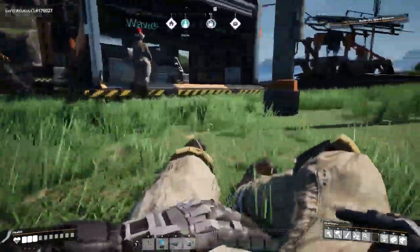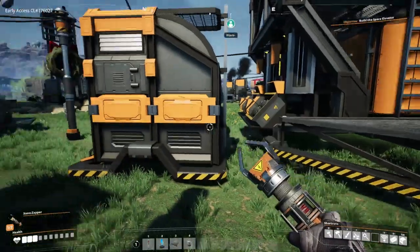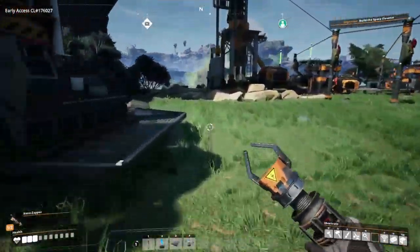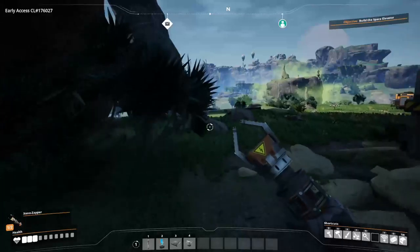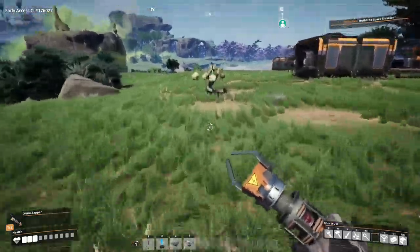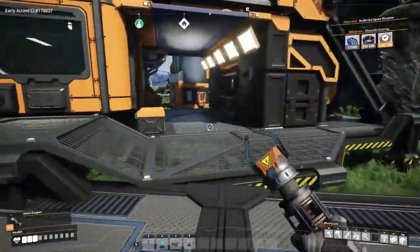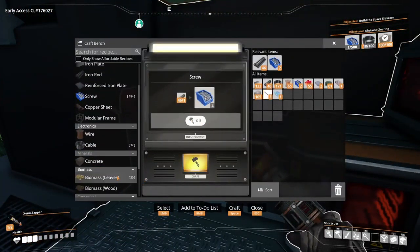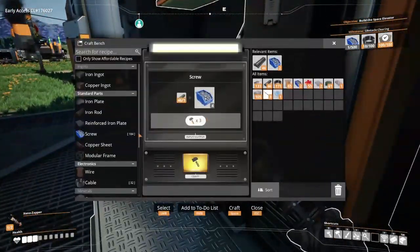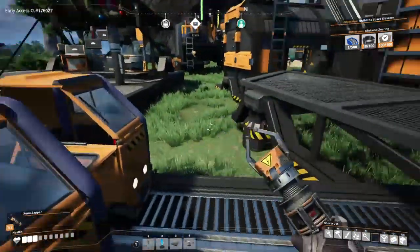I'll be right back with a replacement of my stuff. Okay, so I got all the stuff back that I actually care about. I think I might be able to go down and get my items if I had more health, but I don't think I'd be able to get back out. I found a blue power slug around here somewhere, and now we have one. I should just be able to craft a power shard - that's how it works.